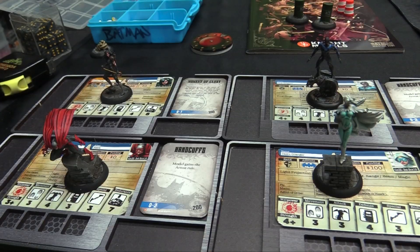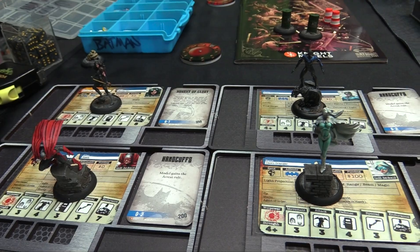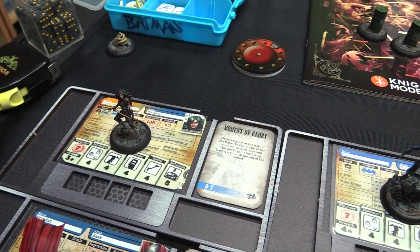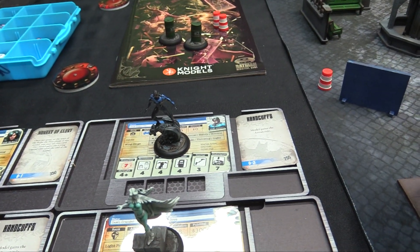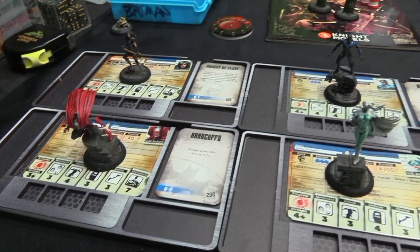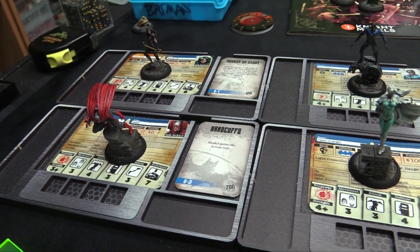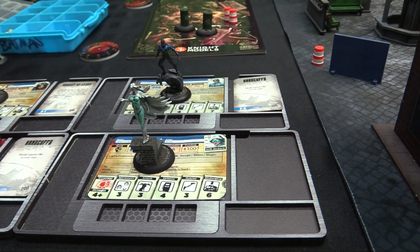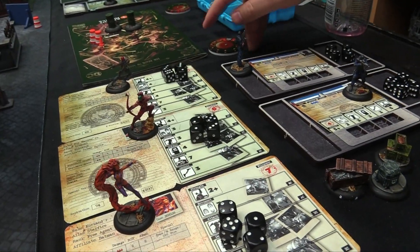Here's my 350 — it's more like 380 — Teen Titans list. We've got Donna Troy, the Wonder Girl, with Moment of Glory so she can be a living legend once per game. Then we've got Nightwing, Dick Grayson, with handcuffs which costs 400 in this list. Then Hank Hall, the Hawk, with handcuffs, and Don Granger the Dove, who we can't quite afford a magazine for.